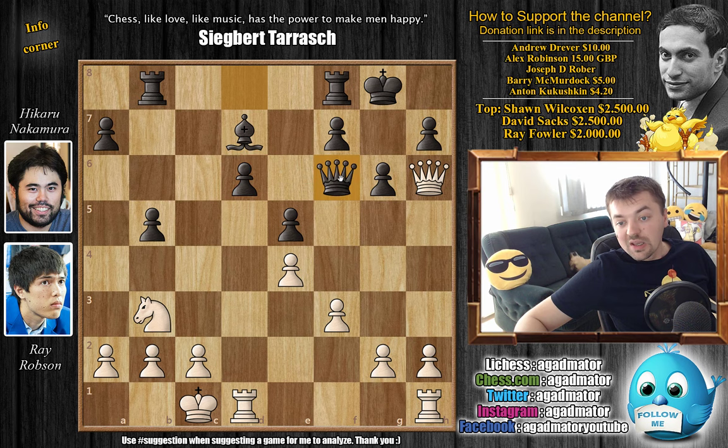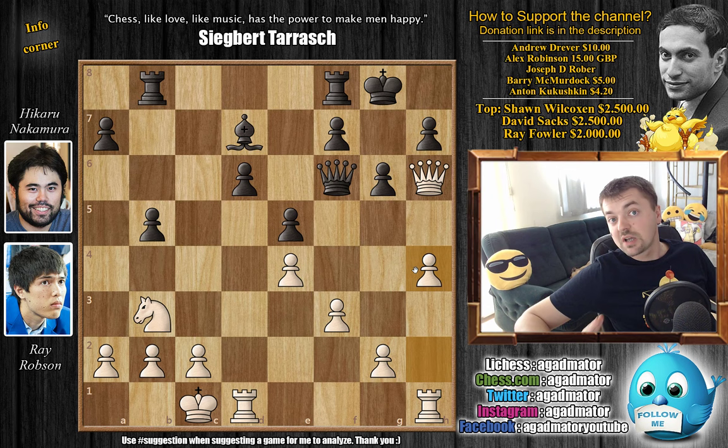This has all been played before — the Dragon has been played for many years, and there are a lot of games in the database. There is one game in the database where Rook to D3 was played, with ideas of F4 and bringing the rook over to H3 — a nice rook lift. But in this game, Robson goes for H4, immediately wanting to push and bust open the kingside. And it's only from move 17 that we have a completely new game.